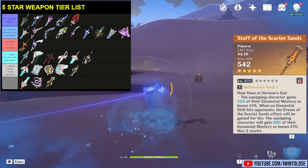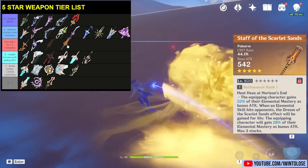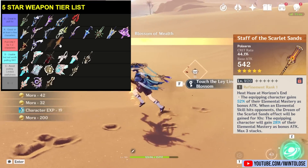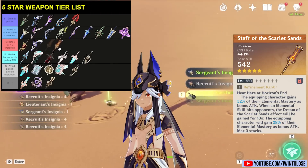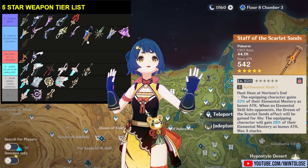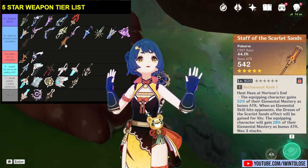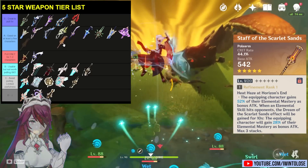The next weapon is the Staff of Scarlet Sands, which provides a ton of attack based on your elemental mastery. The characters that can capitalize the most on this weapon are obviously attack-scaling polearm characters that also like having elemental mastery. In this situation it is the best in slot for Cyno obviously, but Cyno right now isn't in the best of spots in terms of the meta. However, it is also really good on Reverse Vape Xiangling, who can capitalize on this because her Guoba can hit the enemy multiple times and then you can use her elemental burst, getting all three stacks on the Staff of Scarlet Sands. And it is good on a Reverse Melt Rosaria, but Reverse Melt isn't quite as popular.